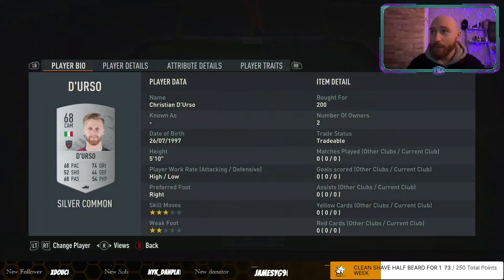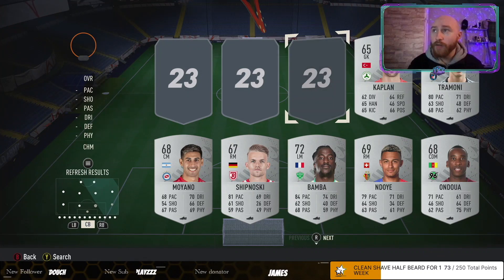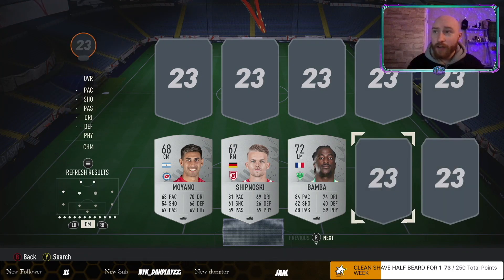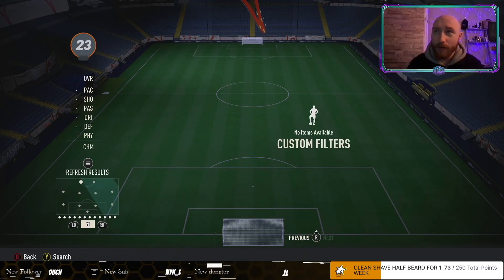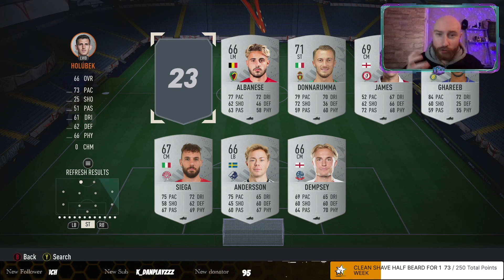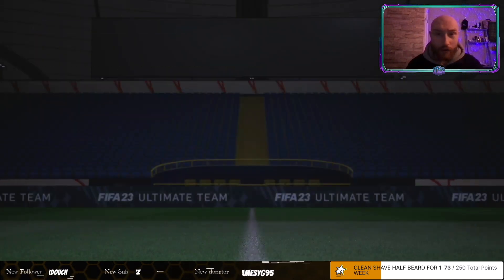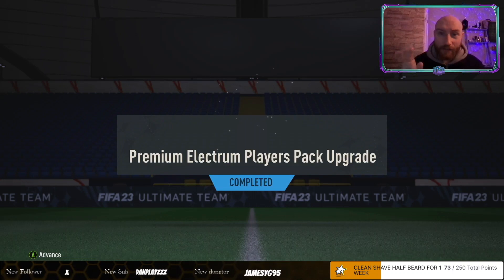Now that we've done that segment, jump onto the first segment — the Premium Electrum Players Pack upgrade one. This is where you want to put all silvers. No bronzes, no golds — it is literally just going to be all silvers. As you can see, we've gone and bought for 200, 200, 200, 200, 200. We're going to put them in right now. We actually bought 12 by accident — I did only bid on 11, so we lost out on one. I would recommend bidding on as many as possible if you're going to complete this SBC multiple times. Keep going until your transfer targets list is full — I think you can get about 50 on there — then stop, send all 50, and go again. So once we do this and complete it — remember: all silvers into the first segment, and into the second segment you want to put bronzes and golds. That is it.